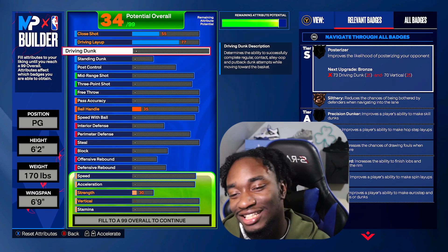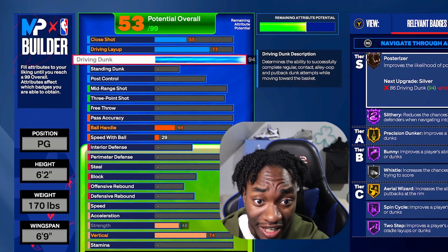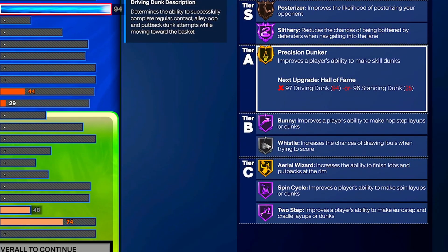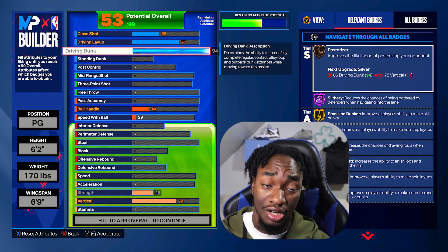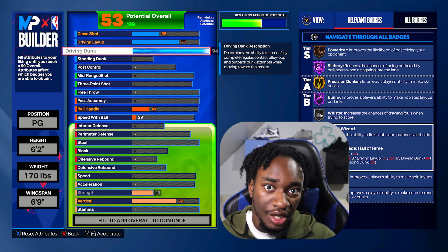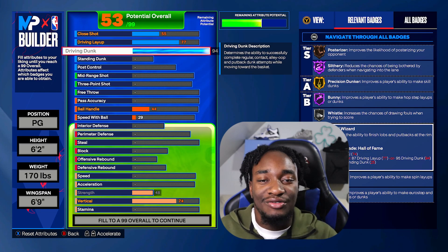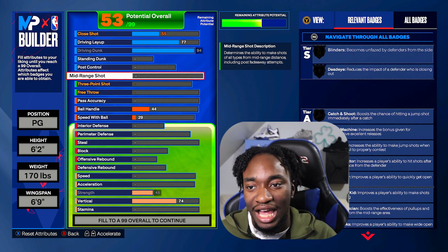The driving dunk — this is what we're here for. We're going for the 94. You got to see the badges: Hall of Fame Slithery, Precision, Spin Cycle, all these amazing badges. Some of these badges will go up — like Posterizer is going to go up when we upgrade our vertical, and we'll get that on gold. This dunk rating also helps us unlock the Westbrook dunk animations, the lit dunk animations you get with guards. A lot of people can't get a 94 dunk right away because they're focused on the three-pointer and shooting.